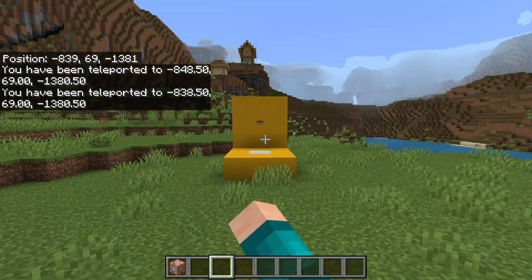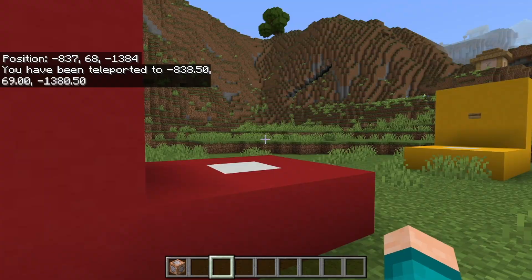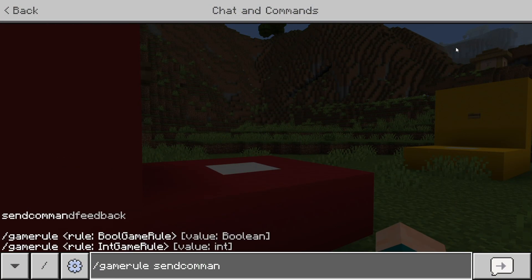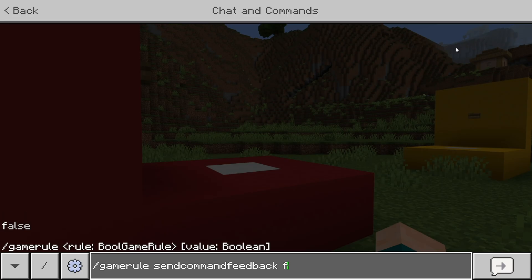You'll notice that every time we use one of these buttons, it is actually going to announce it in the chat. In order to get rid of that, all you want to do is type in /gamerule sendCommandFeedback and make sure that is set to false.